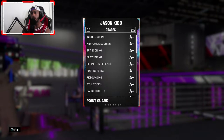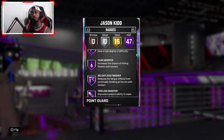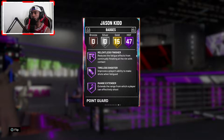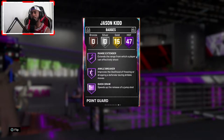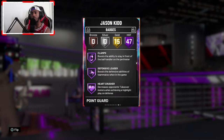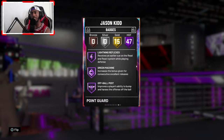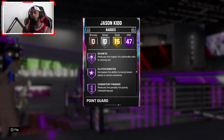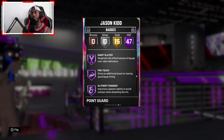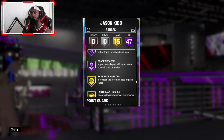He's 6'4" coming through with 47 Hall of Fame badges: volume shooter, catch and shoot, typical shots, teardrop, relentless finisher, tireless scorer, range extender, ankle breaker, quick draw, hot start, dimer, pickpocket, pick dodger, clamps, defensive leader, heart crusher, interceptor, intimidator, lightning reflex, off-ball pass, rebound chaser. Looks like he has a lot of the badges from the Evo, plus some additional offensive badges as well.